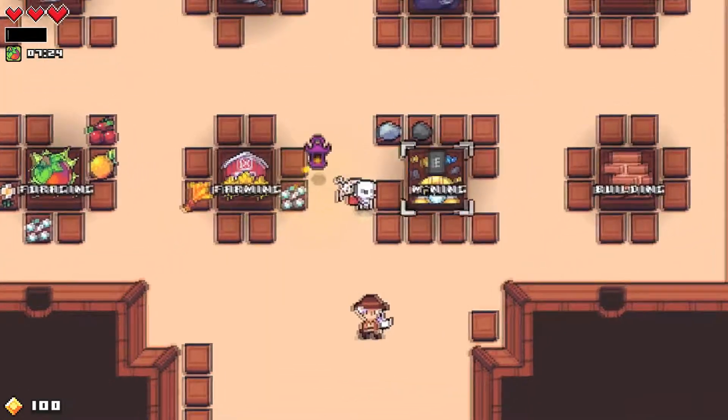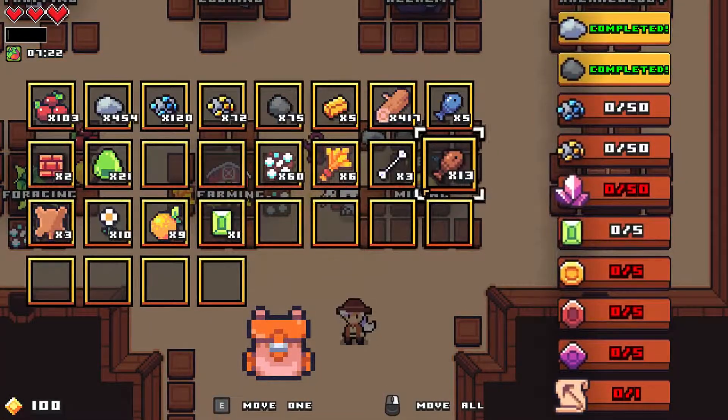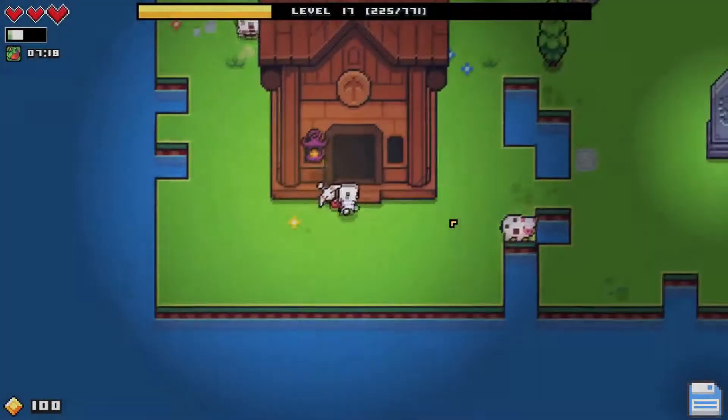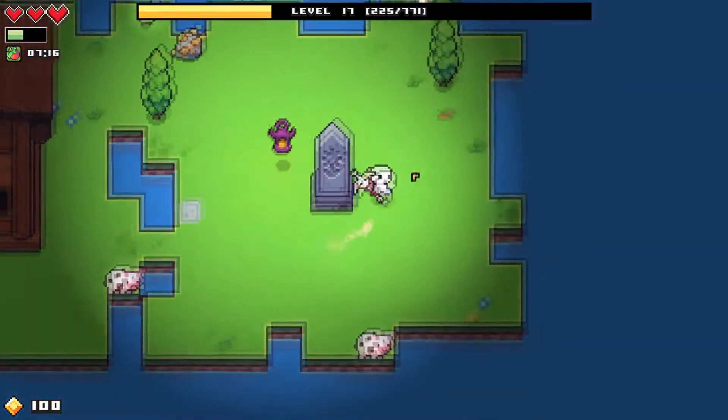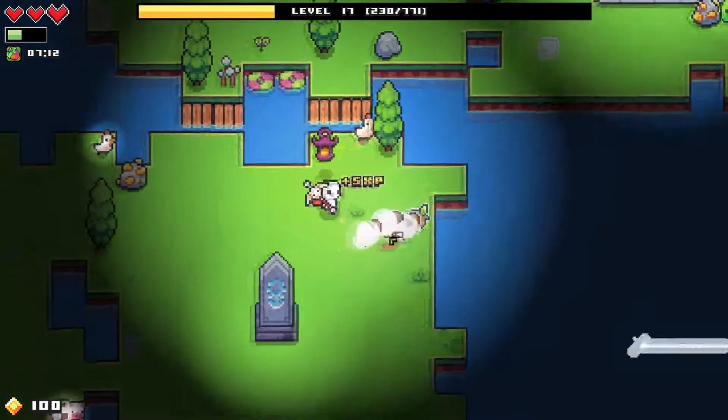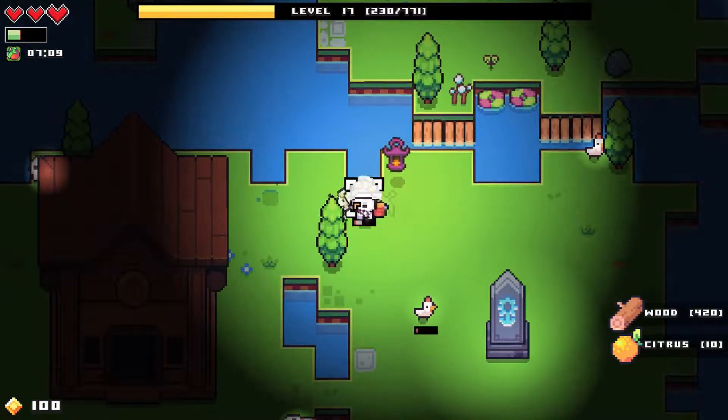Do you have anything here? No, you can't have my emerald — you have no idea how long it took for me to get it. I'm not letting you have it, sorry. Maybe next time. There's gold — speaking of gold, we need to make sure we've got stuff going.